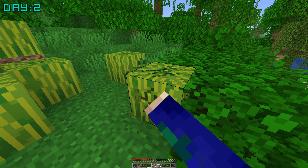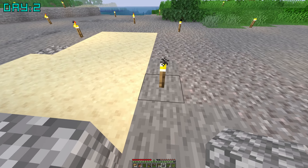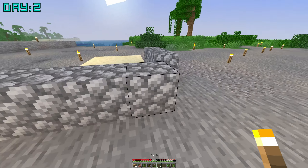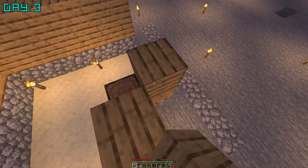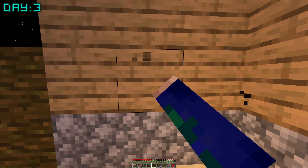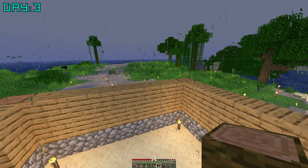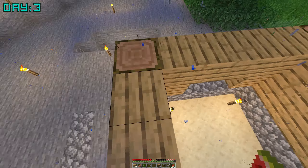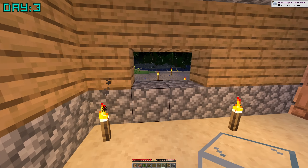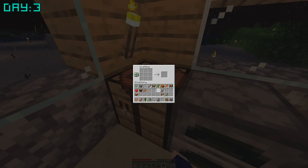Day two, I got some more wood, melons, pumpkins, and I started working on my base. Not much really happened in these first few days, but it's nice to show what I did on day three. Basically all I did was work on my house, which I think looks pretty nice so far. Here's just a little time lapse of what I did. It's not the best thing, but it's something to work with and it's definitely not finished, especially the roof.